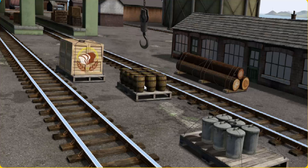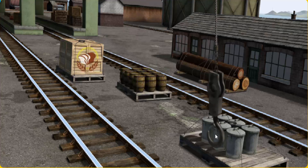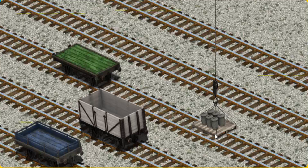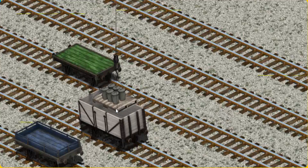Show Cranky where the rubbish cans are. Pick another one. Help Cranky find the rubbish cans. There you go, let's lift and load. Now the cargo must be loaded. Show Cranky where the rubbish car. You found it!